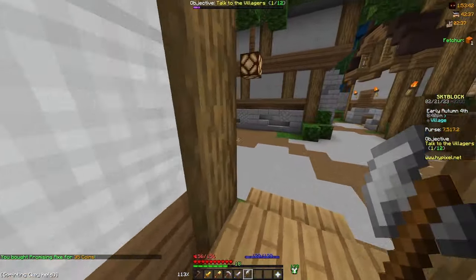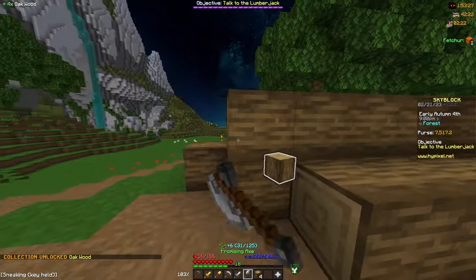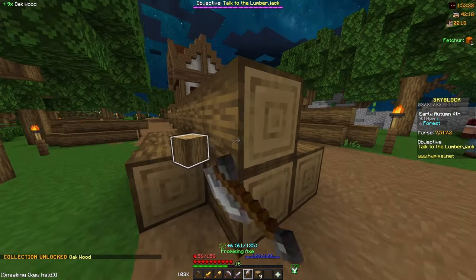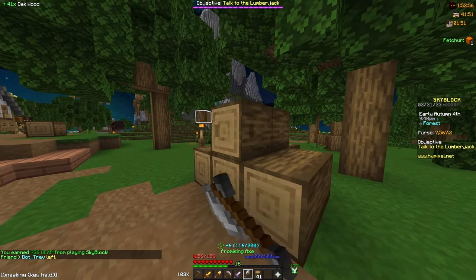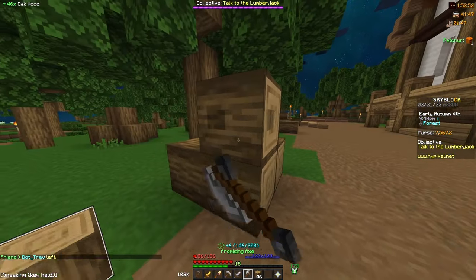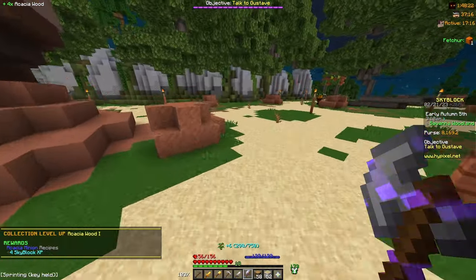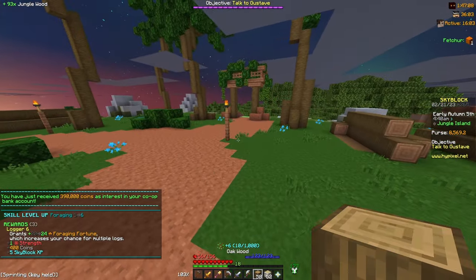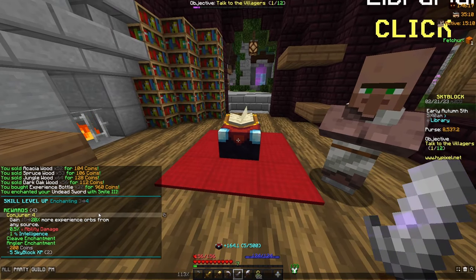I haven't done much foraging yet, so I'm going to get a promising axe and start doing some foraging. Getting all of the different wood collections takes a little bit of time, but it gives you a lot of XP. I get another 4 XP when I reach 50 logs for the oak wood collection, then head to the park and start on the other types of wood. We got the acacia collection and then jungle, reaching foraging level 6 for another 5 Skyblock XP. I also upgraded to Smite 3 on my sword, getting another enchanting level and 5 more XP.